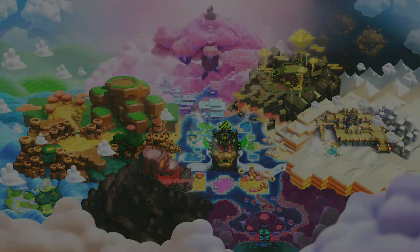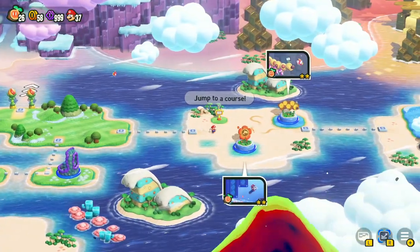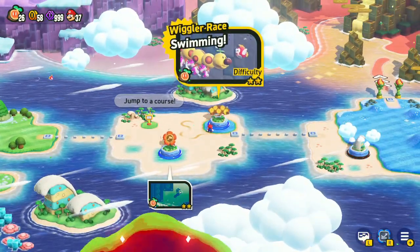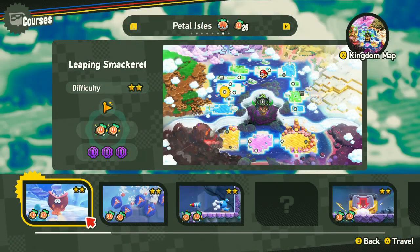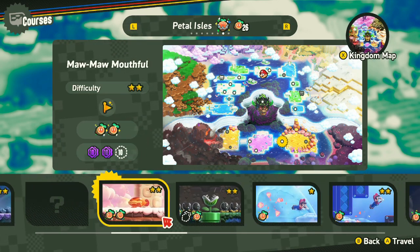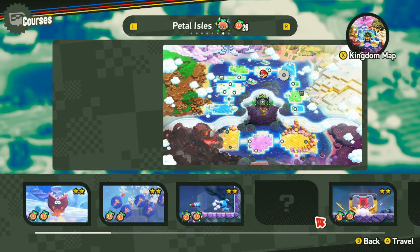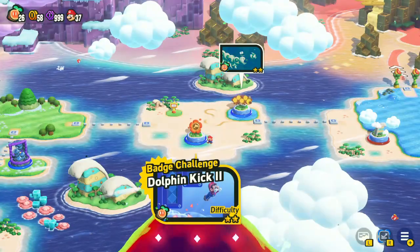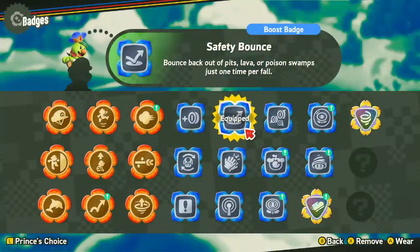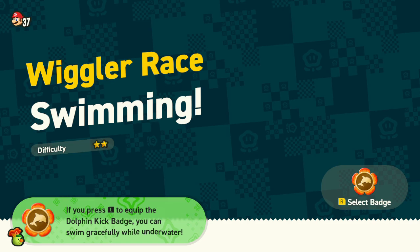I'm just going to check to the end of this. If there are any levels left to 100% in Petal Isles — in between Fluff Puff Peaks and Shining Falls — I'll run into them right here. I wish I knew how to jump right to the course I'm on. Wait a minute, there's something missing in between. The way it organizes these is weird. Is there a way to jump in the summary to this course, not to play the course?